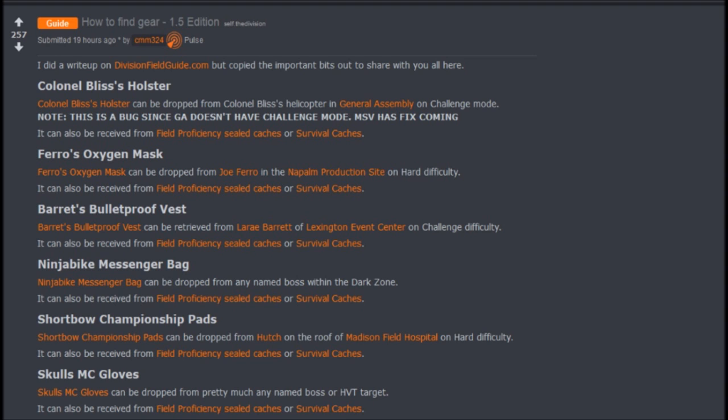When it comes to the Ninja Bike Messenger bag, you can get that from any named boss within the Dark Zone. You can also get them from Survival Caches or Field Proficiency Sealed Caches. When it comes to the Short Bow Championship pads, you can get them from Hutch, who's the named boss on the roof at the end of the Madison Field Hospital mission on hard difficulty. You can also get those from Field Proficiency Sealed Caches and Survival Caches.